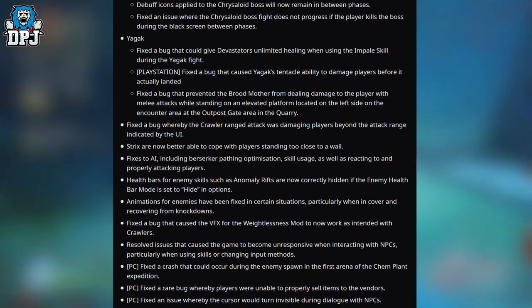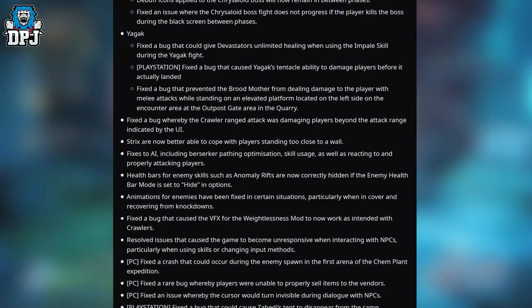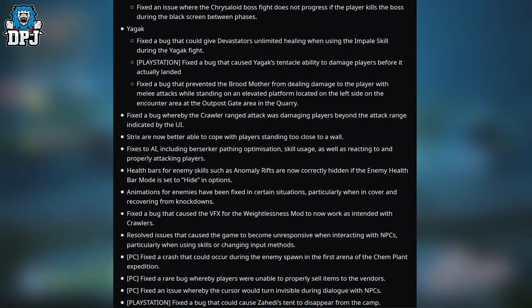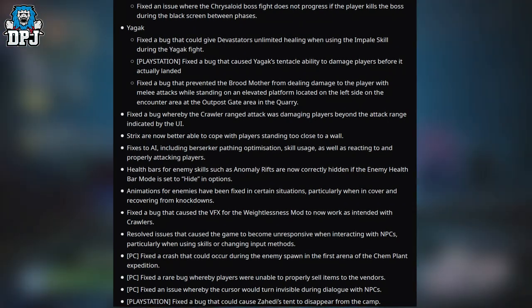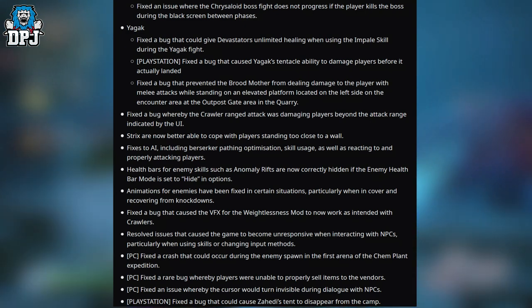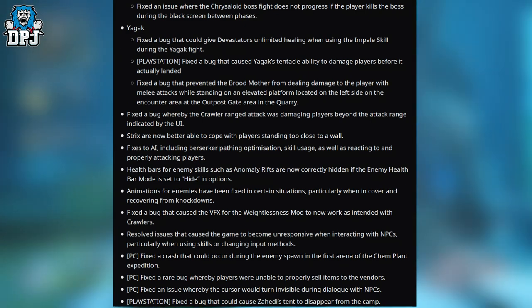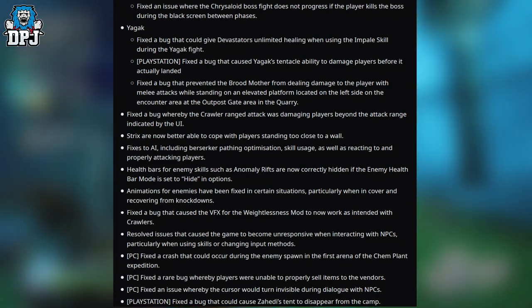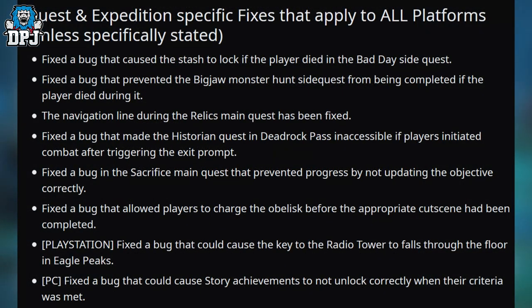PC only: fixed a crash that could occur during the enemy spawn in the first arena of the Chem Plant expedition. PC only: fixed a rare bug whereby players were unable to properly sell items to the vendors. PC only: fixed an issue whereby the cursor would turn invisible during dialogue with NPCs. PlayStation only: fixed a bug that could cause Hardy's tent to disappear from the camp, and fixed NPCs T-posing in certain situations.